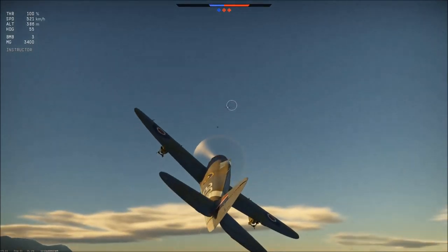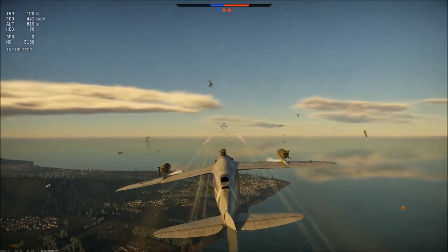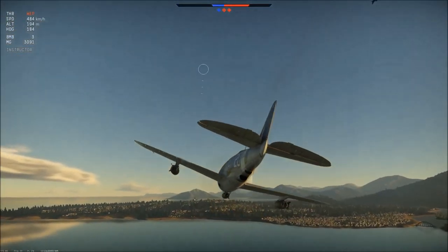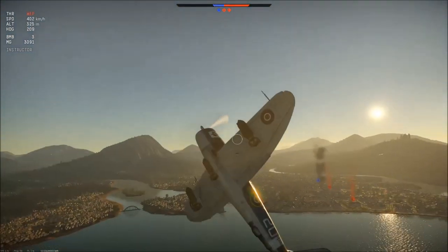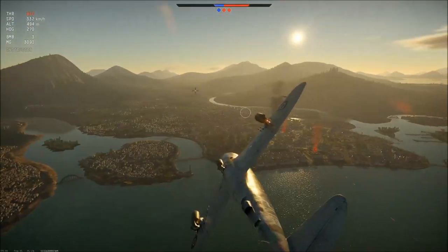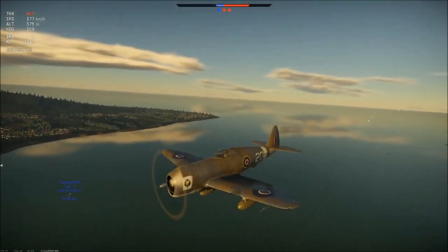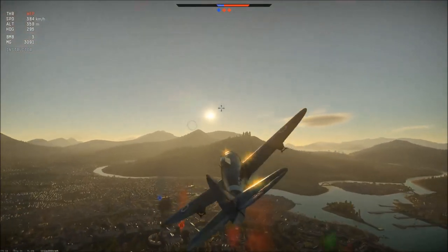The ammo capacity with over 3,450 caliber rounds is insane — that equals 425 rounds per gun, giving you around 35 seconds of firing time, which is many times higher than your average fighter. For its third strength: durability. This plane is ridiculously durable and can stand up to both bullets and bombs, especially if you're not the greatest bomber. Fourth, good maneuverability. The P47 Thunderbolt Mark I can turn fairly well, especially for a plane of its size. While it won't beat a Zero in a dogfight, you can dodge heavier variants of the Focke-Wulf 190 or heavy fighters. Fifth, awesome speed and rate of dive.